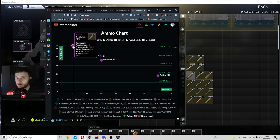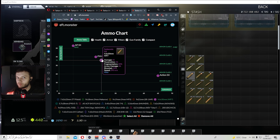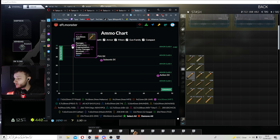Moving on to MP7 ammo - AP SX is obviously the best but it has low flesh damage, it's found-in-raid only, very hard to get, and costs around 1700 a bullet which is super expensive. Personally I've been running subsonic because it reduces recoil by 22 on the MP7, which is really nice for headshotting people. It's only 36 penetration but has 45 damage, meaning you can one-tap raiders in the head. You can run FMJ if you want a slight improvement, but personally I'd go for subsonic or AP SX - subsonic gives massive recoil reduction, AP SX destroys geared players.